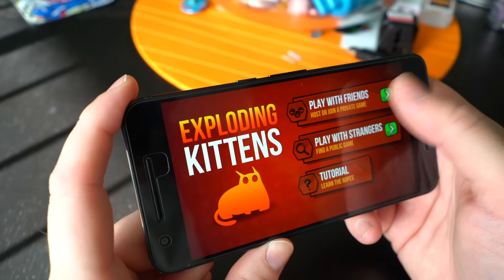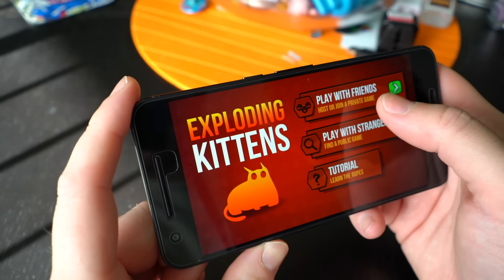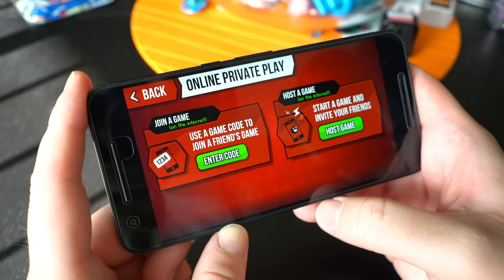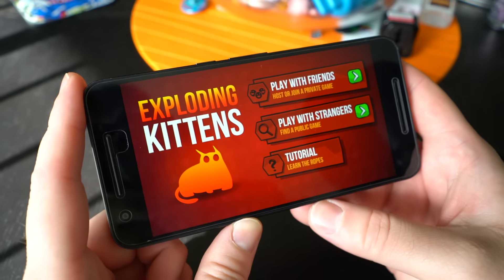When you first start off, you can either join an online game with friends by hosting your own game or join a private game with someone else. You do this by either entering in a code or hosting your own match and sharing that code with others. Or you can just play with strangers, and that's what we're going to do here.